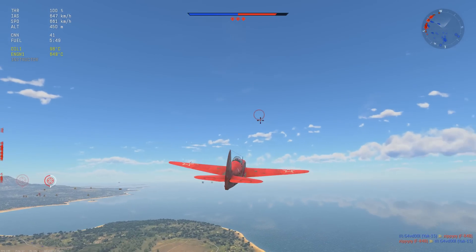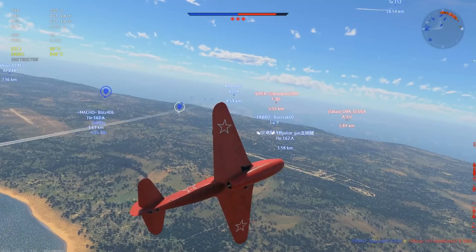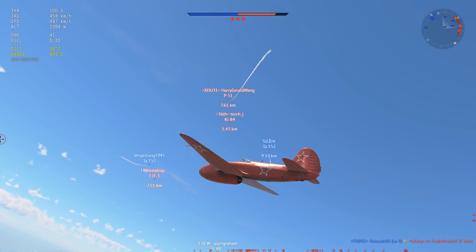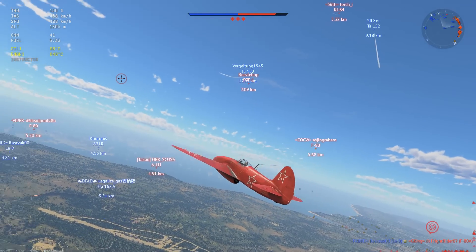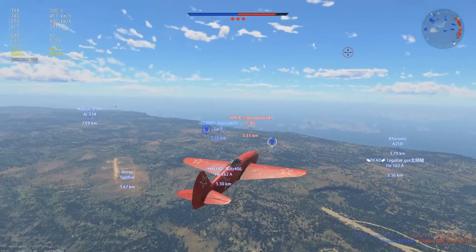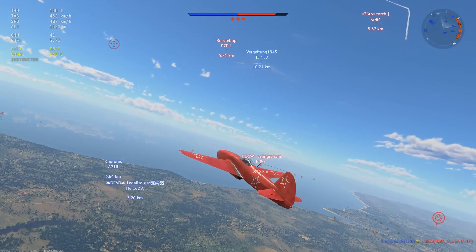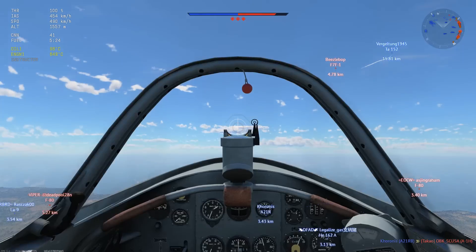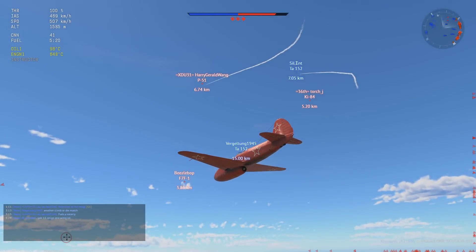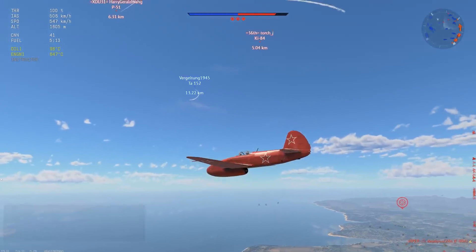Coming out of a dive they can kind of catch you if you're not at your absolute top speed, so you've got to be careful. Right now I want to be a little careful because there's a Ki-84 and a P-51H way up high. As much as I want to go kill this guy over here, I kind of have to worry about keeping my speed high enough so he's not going to be able to just dive on me — even though he is 7k away from me.